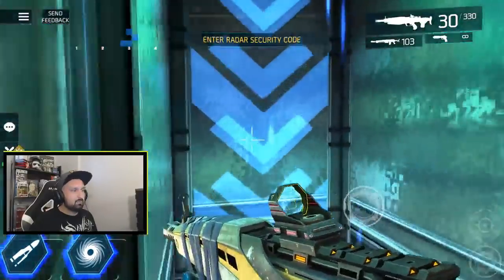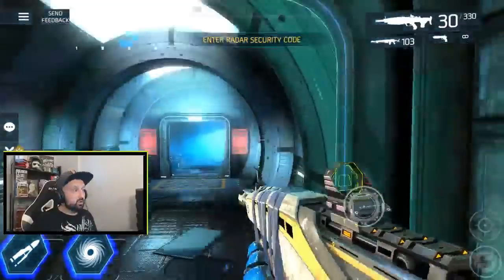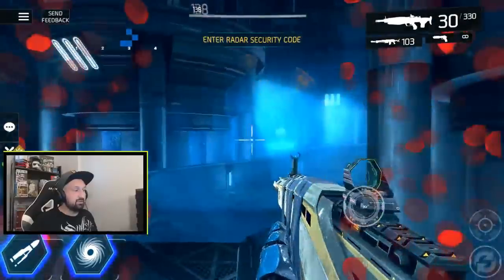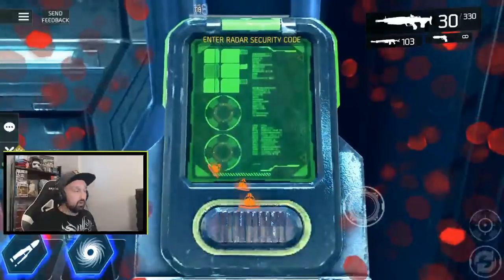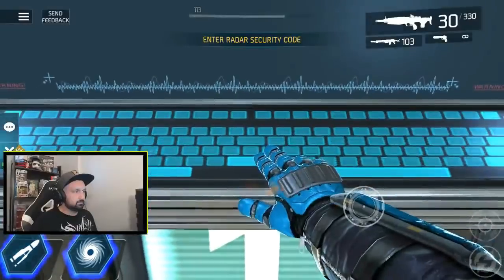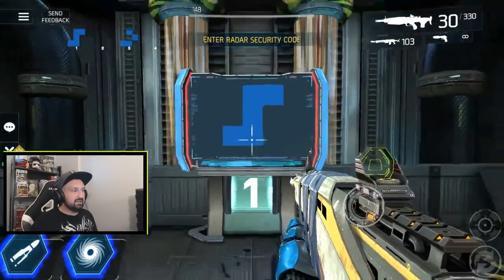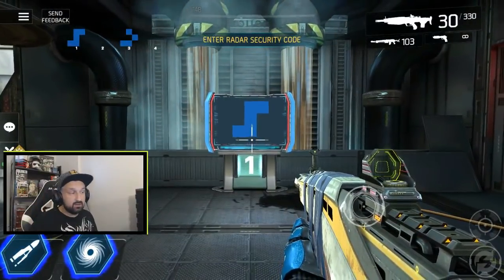Let's go back down. Before we go into the laser area we're gonna fetch code number one — it's right on your right. As you exit instead of going left, take a right and right here is gonna be your code number one. You have to hack here. Once you're done hacking it will display code number one, and you'll see on my heads-up display I now have codes one and three — all we need is two and four.